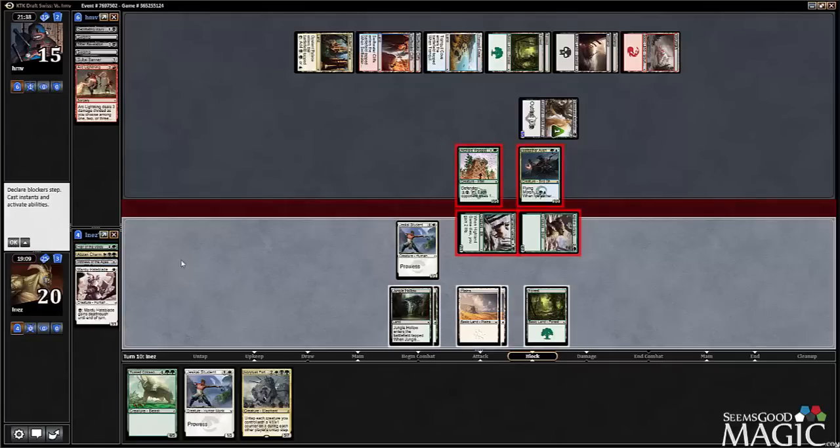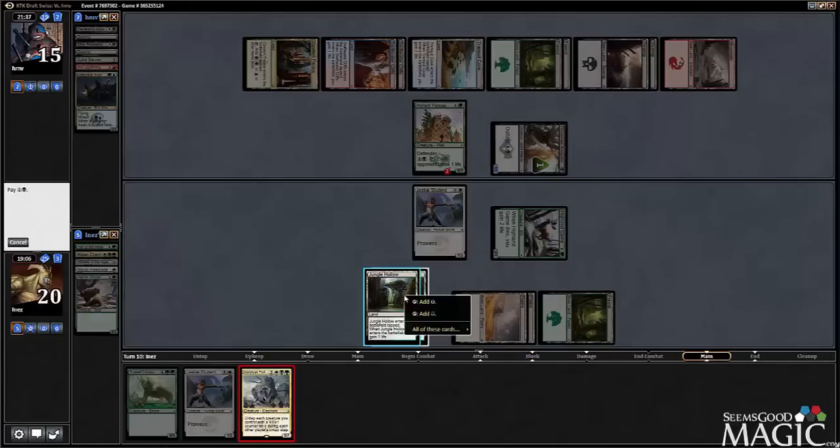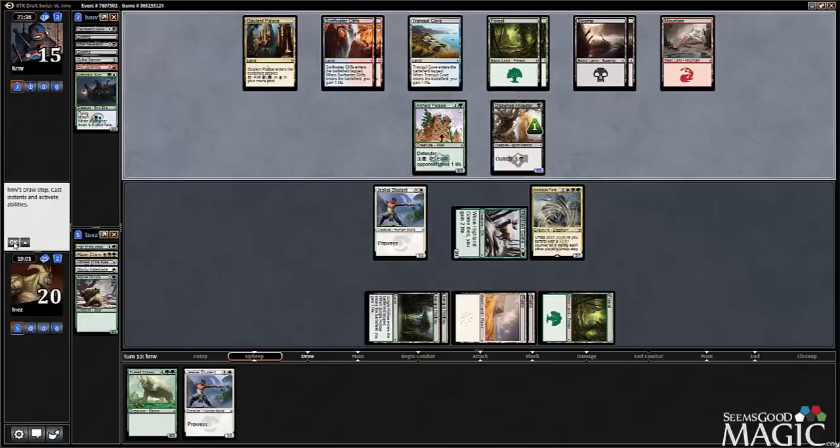I'm not thrilled about that trade, but we're still sitting pretty. He still has to deal with our Ivory Tusk Fortress, and even if he does, we still get the Colossid on, which is very good on this board. I think we're sitting okay.